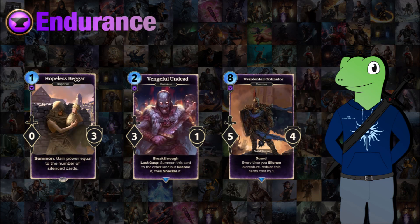Now moving on to endurance. The first cards are the Hopeless Beggar, Vengeful Undead, and the Vardenfell Ordinator. The first one is a 1-cost 0/3 which when summoned will gain power equal to the number of silence cards. You'll also see the theme with endurance cards always working around silence. The Hopeless Beggar, if you silence a lot of your opponent's cards, starts to gain a lot of power and gets really good stats for its cost.